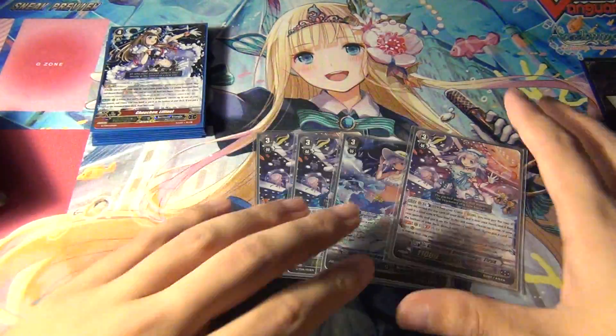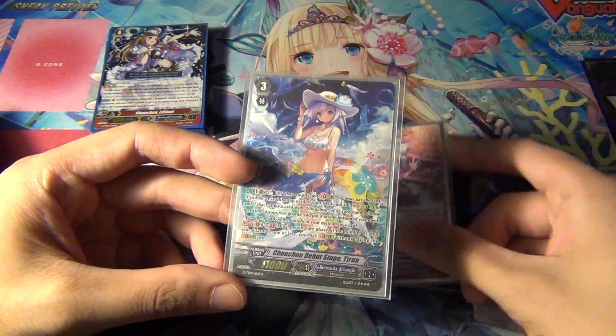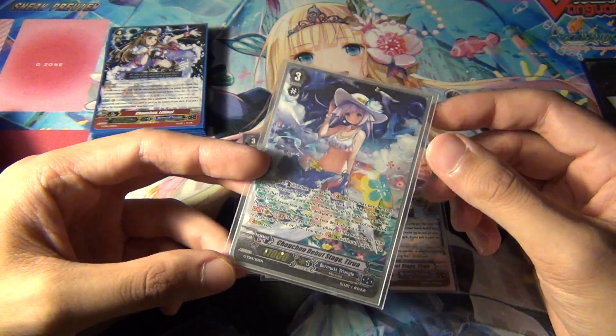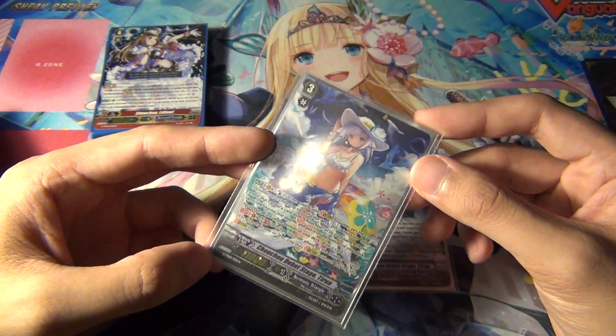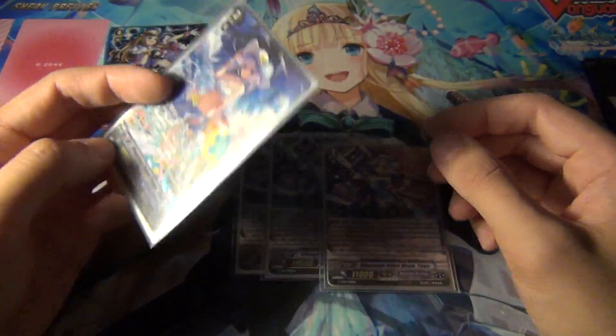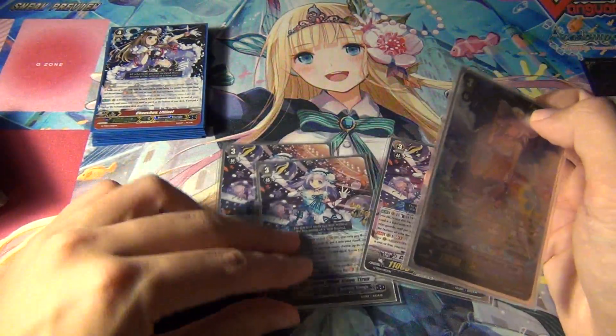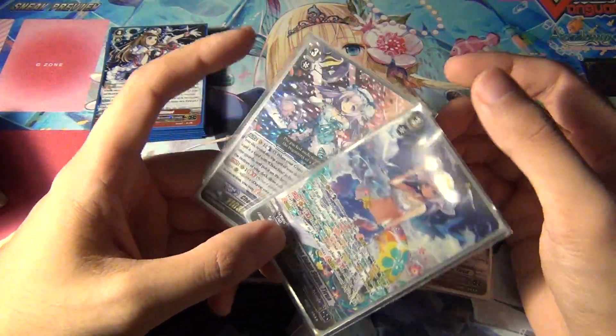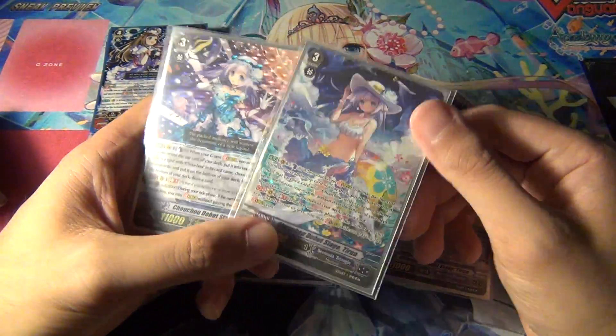The main grade 3 of the deck is Chocho — or Tyrua. I say Chocho; I think the Japanese pronunciation is actually Chocho. But Chocho Debut Stage Tyrua. I did pull the SP one in one of my two boxes, actually the one that I did open on camera, so I'm actually pretty lucky to get that card. So these are the four that I've got.